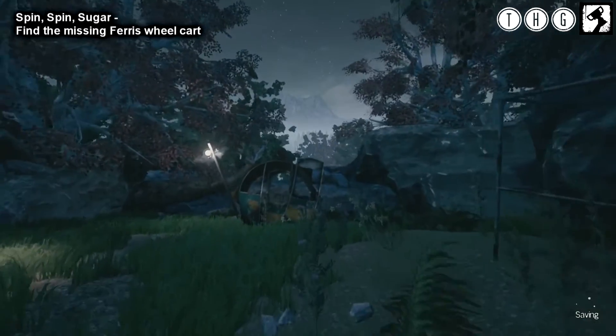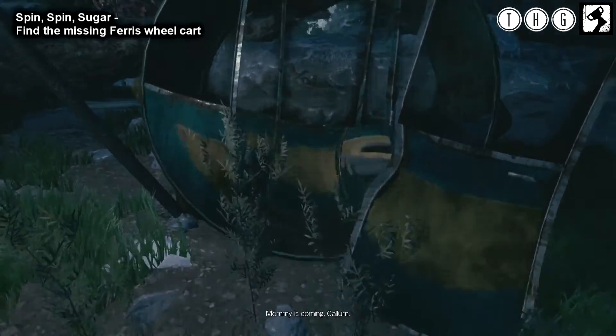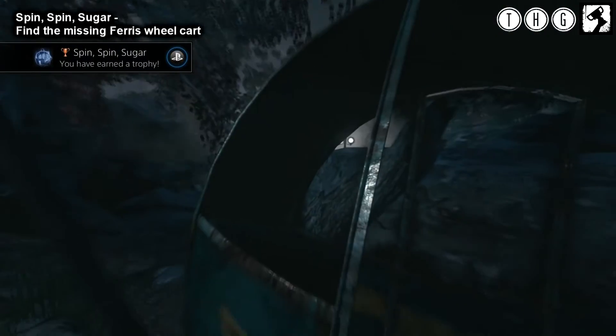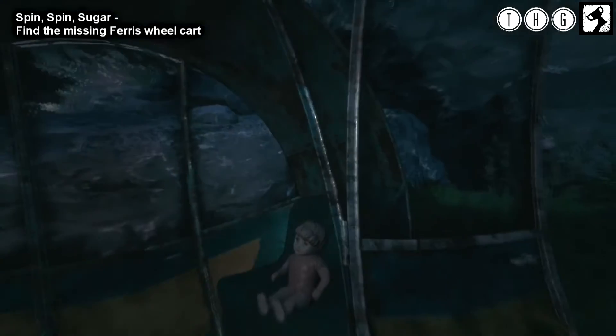So next up is the Ferris Wheel, where we'll unlock the Spin Spin Sugar Trophy. All we have to do is head to the abandoned Ferris Wheel cart, which you can see to the left of the main entrance, and pick up the roller coaster ticket. You'll see a short scene and the trophy will pop after that.